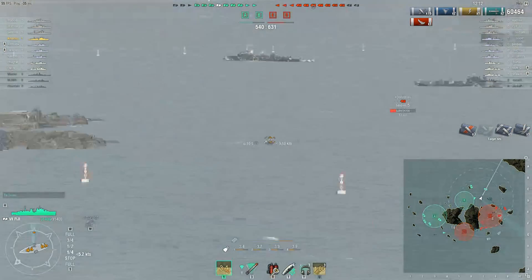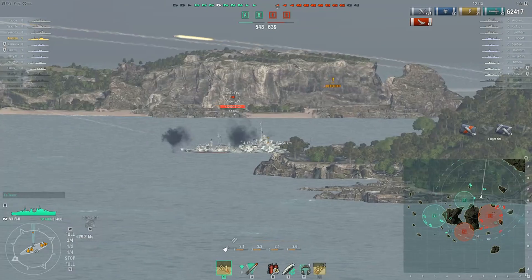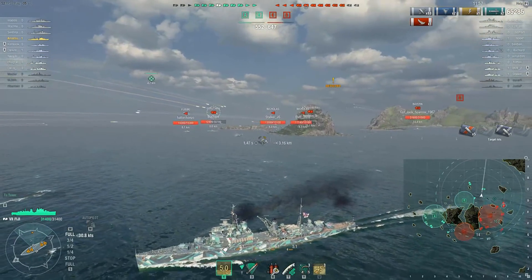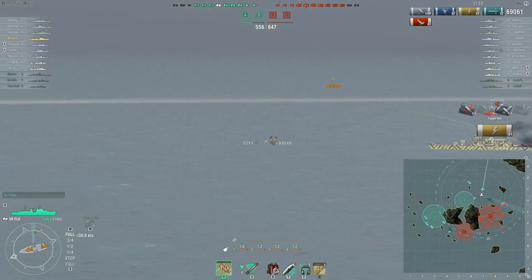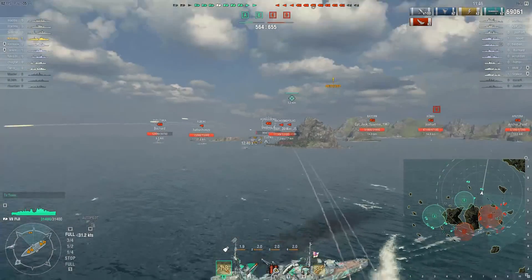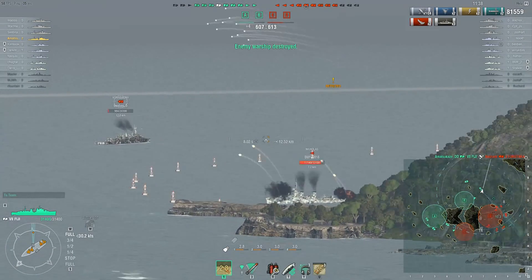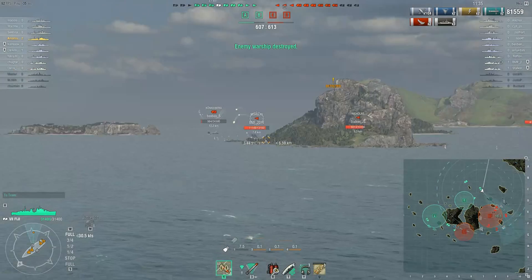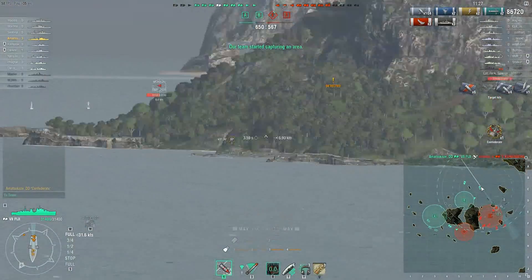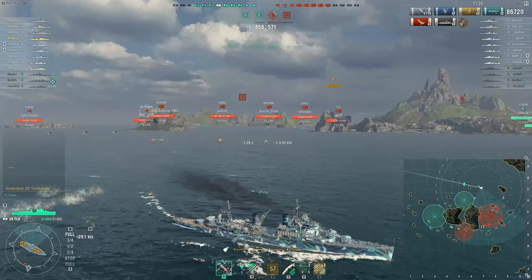Well done! I don't know what those enemies are thinking. All the enemy ships are on this side — one, two, three, four — must be six or seven ships here, and the friendlies are all on the other side. Then — three citadels! That was amazing! Holy moly, three citadels. We already have 82,000 damage and the second kill is served on this low-HP Königsberg. We receive the Confederate!